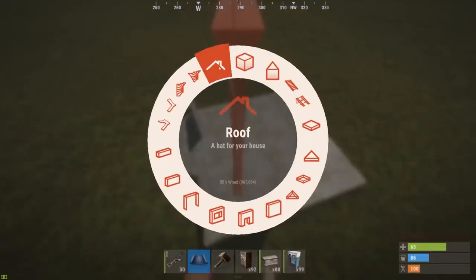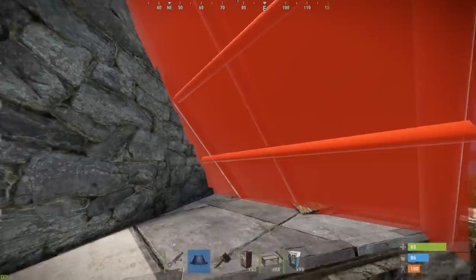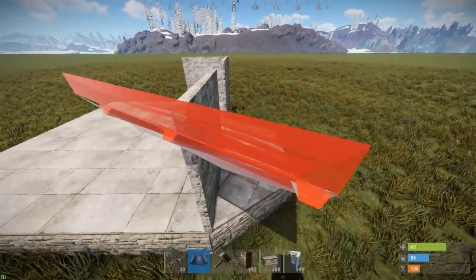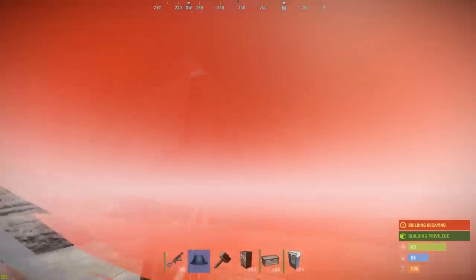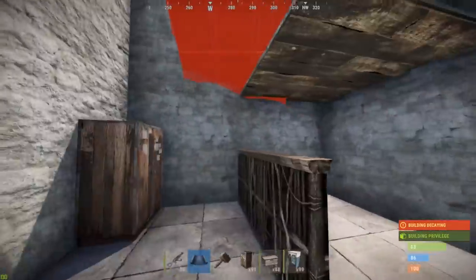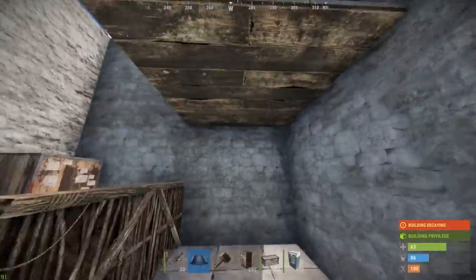Last but not least, you should note that normal roofs aren't roofs anymore — they don't act the same way they used to. Normally roofs would be able to clip through pretty much anything, and Rust has completely disabled that. This means the classic normal roof bunker is no longer possible. This is a very important change to remember as a lot of solo and duo base designs feature this type of bunker.